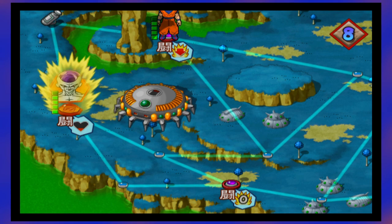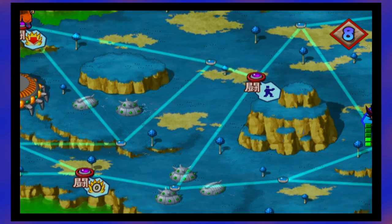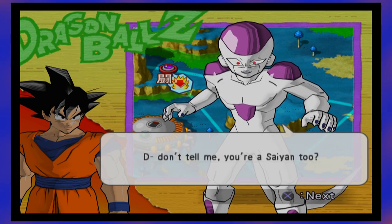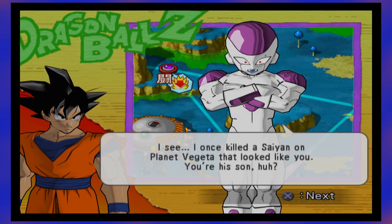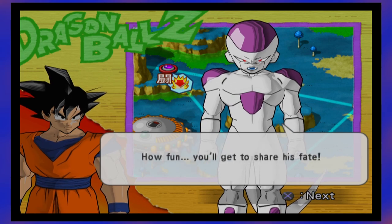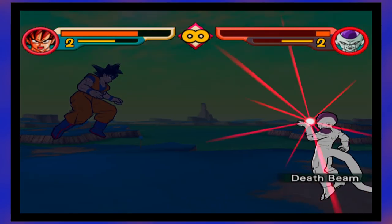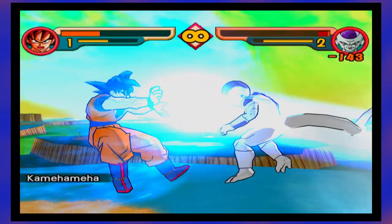After defeating Captain Ginyu, Frieza powers up. Certain enemies in this game can power up based on many different situations, like Frieza losing the Ginyu Force. You again? Don't tell me — you're a Saiyan too? I once killed a Saiyan on planet Vegeta that looked like you. For the sake of all the people you killed, I'm going to beat you. These fights were all very close and could have gone to Frieza, but we pulled through and saved planet Namek.